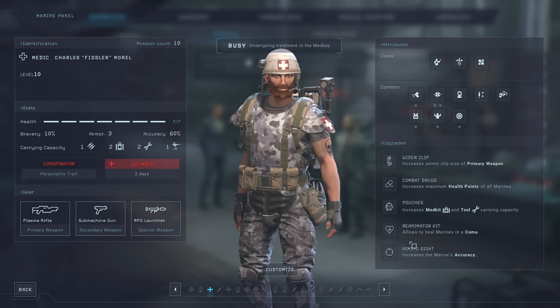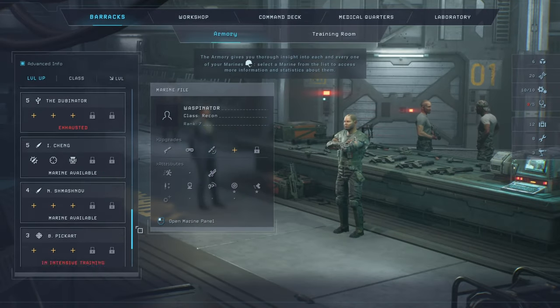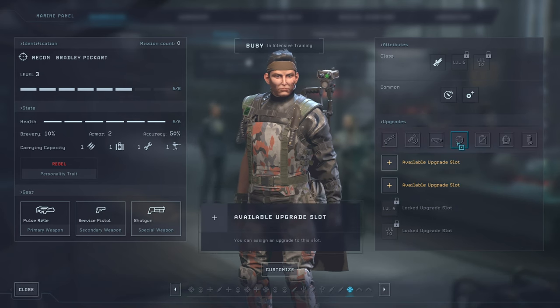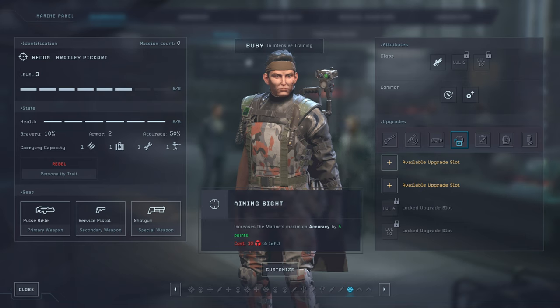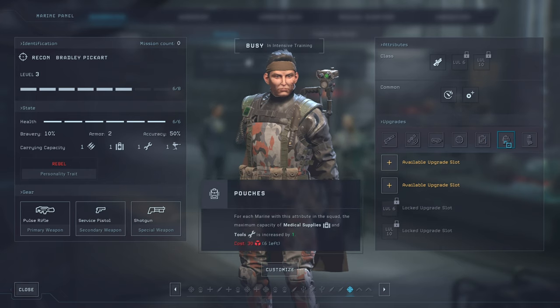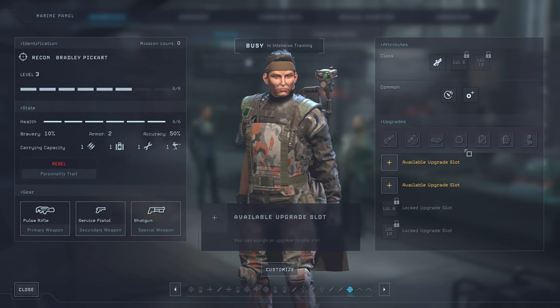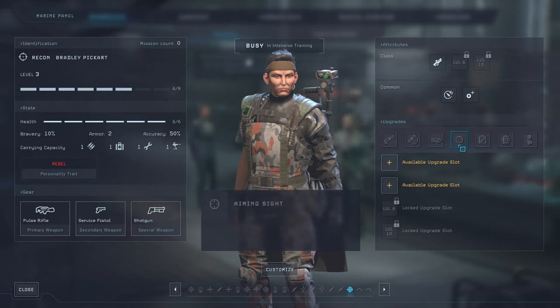In terms of upgrades, they are class specific, but there is a pool of standard upgrades every marine can take. The last four are always the same: Aiming Sight increases accuracy — take it, it stacks with Sharpshooter. Ammo Bag is in my perspective unnecessary. Pouches increases the amount of medical supplies and tools you can carry — I recommend that. And Wider Clip, when you have spare skill slots, definitely makes a difference since it lets you reload less often, giving more uptime and more damage. I recommend taking Pouches first, then Aiming Sight, then Wider Clip.